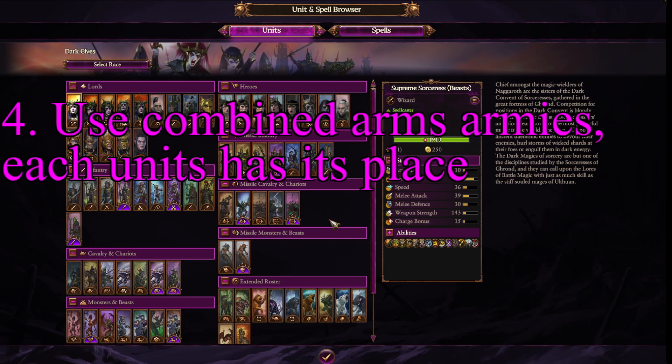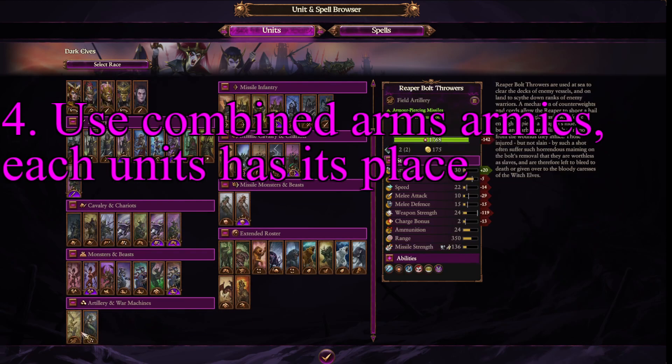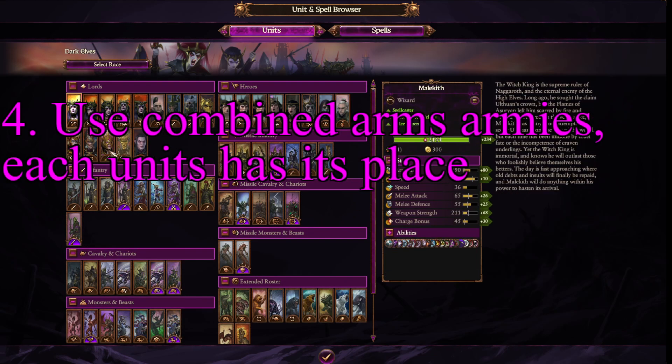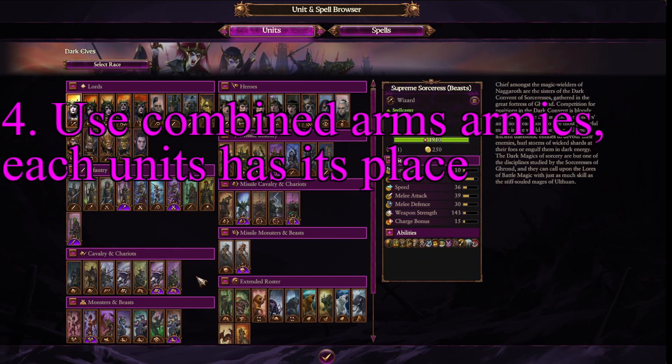What I mean by combined arms is you don't want to build an army of pure infantry or pure cavalry. You want to stack it — some infantry, some archers, backed up by cavalry, some monsters, maybe even their artillery, which is still pretty decent, as well as bringing plenty of lords and heroes. The Dark Elves have really good lords and heroes, so it's worth bringing them to the fight. Every single unit has its place.